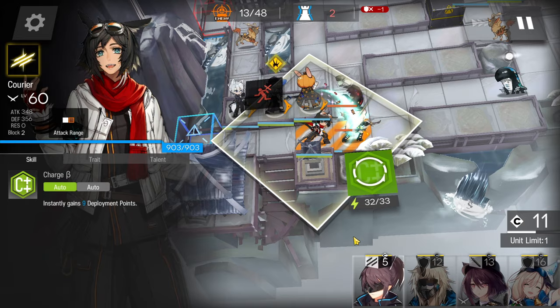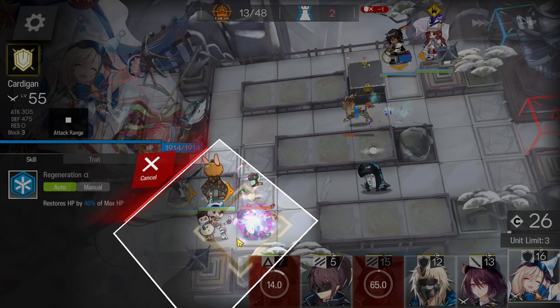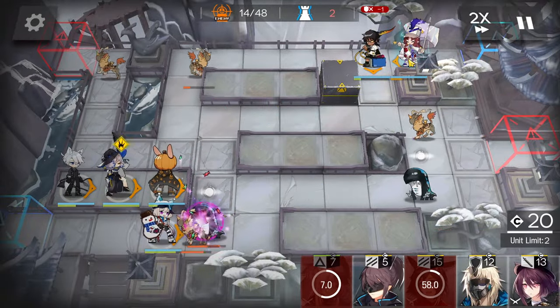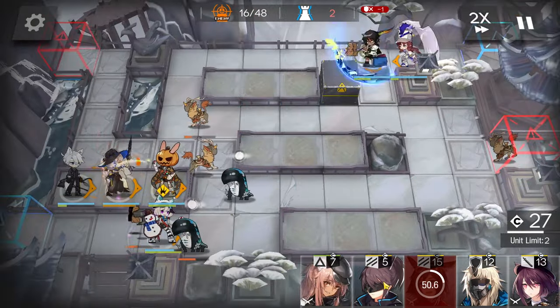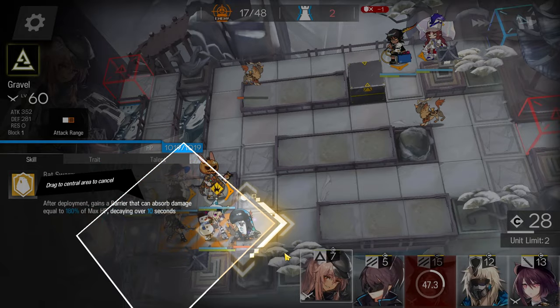Swap this vanguard for a tanky defender with self-healing if possible. After gaining more DP you can retreat — you don't need Thorny's mirror anymore. Just use the support skill to kill these enemies, and if you need help use the fossil deploy for extra damage.